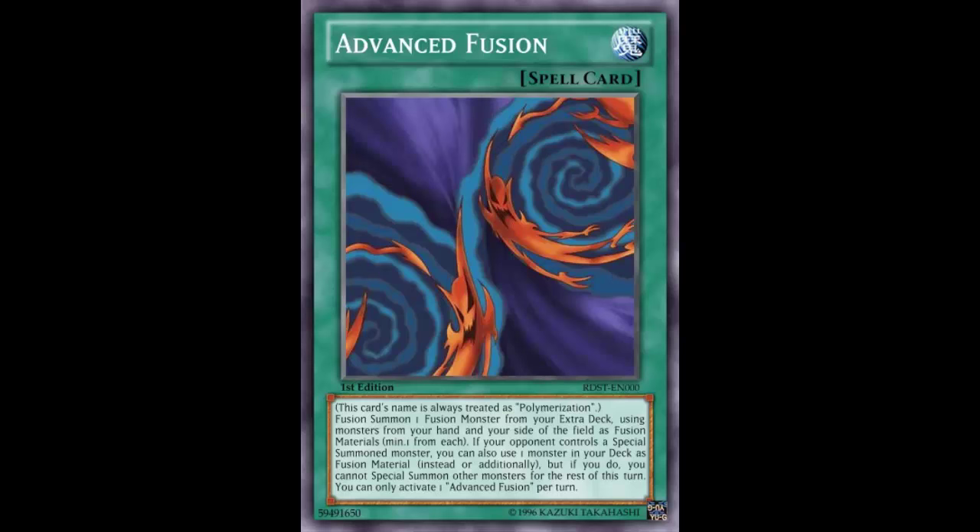This card's name is always treated as Polymerization, so you can search it and run three Advanced Fusions alongside three Polymerizations. It reads: fusion summon one fusion monster from your extra deck using monsters from your hand or your side of the field as fusion materials, minimum one from each. That means you have to have at least one material on the field and one in your hand — you can't just use all three Blue-Eyes from your hand, for example.